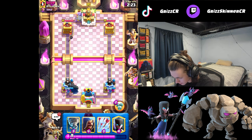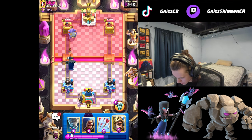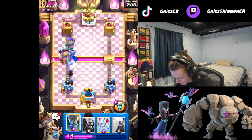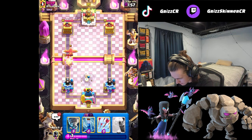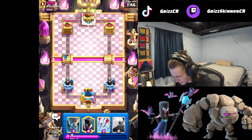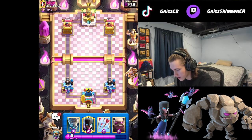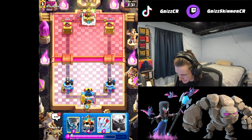Using wizard with the tornado is what you want. I can just go night witch, and honestly we could probably also go prince here - prince is pretty good against bowler. Okay he's got e-giant. Last time I destroyed e-giant so we'll see how it goes this time. All right, now we go wizard. I'm gonna zap. Wizard's still alive - might get a hit on the tower. It does! The wizard buff is insane. Wizard's so strong.